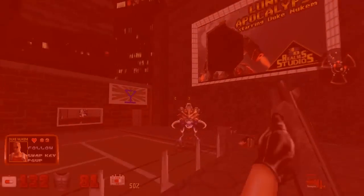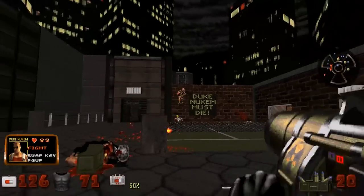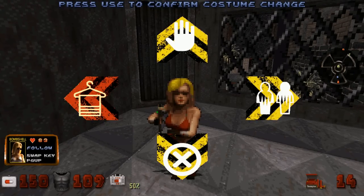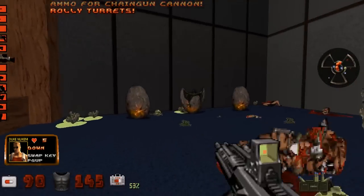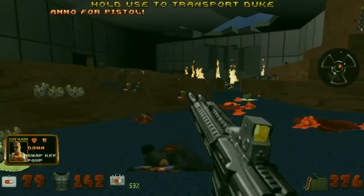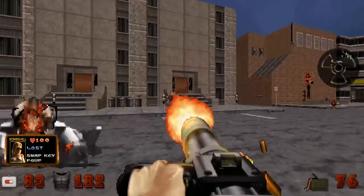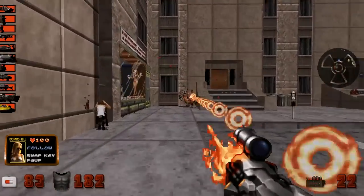Once you meet Bombshell near the end of the first level, you can swap from Duke to play as her at any time you want, with the AI controlling whichever character you're not playing as. You can issue basic commands like telling them to hold their position and to change their clothes, but that's about it. The AI is actually pretty good at holding its own. You don't have to worry about ammunition or anything like that, you just gotta keep an eye on its health. If they lose all their health, then they get downed, and you've gotta press interact to revive them — though there doesn't seem to be a limit to how many times you can do this, or even any kind of penalty.